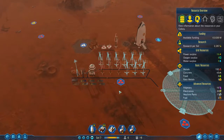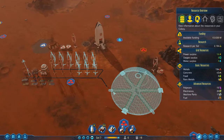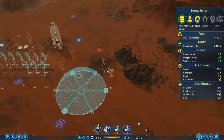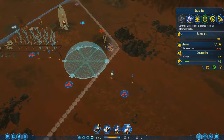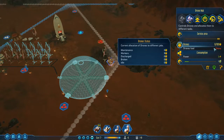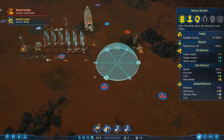Still got a way to go before you're full. I couldn't get a single more rover — then I'd have ten in both factories. Research complete. Anomaly analyzed.